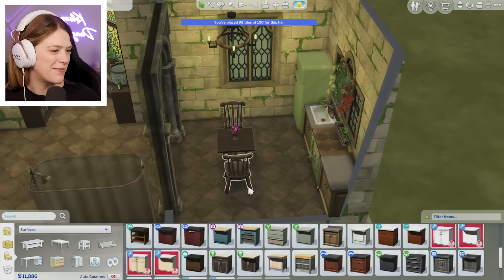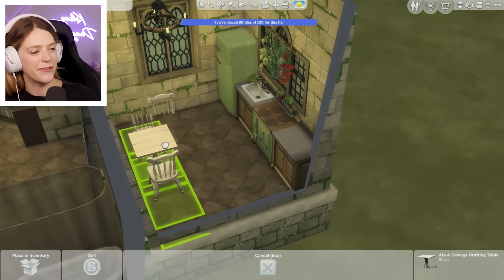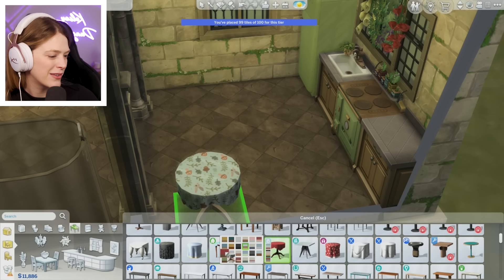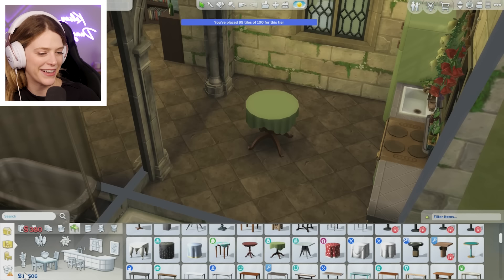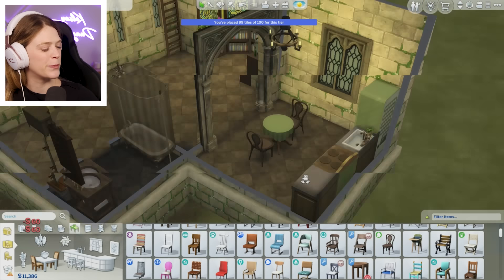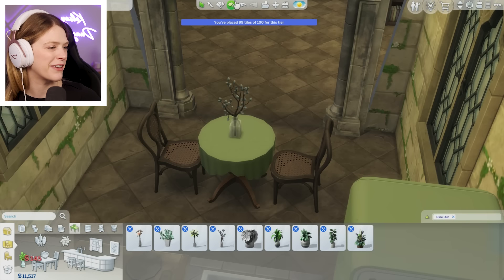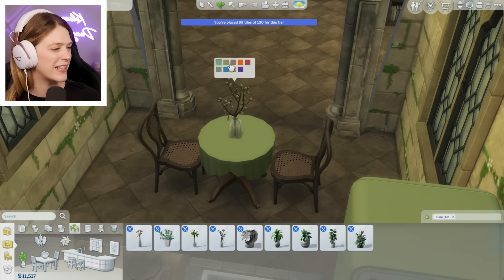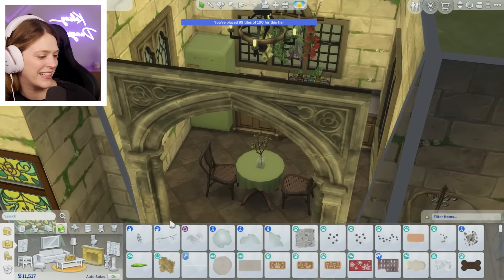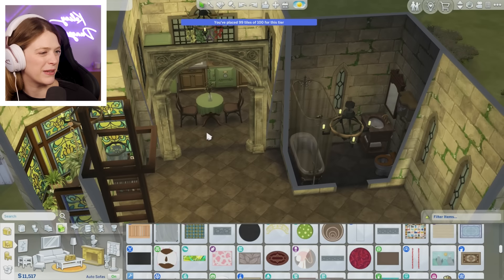Now we can go on to the kitchen. She's not going to use it, but I would love nothing more than to upgrade these countertops — they're just not it, she deserves better. We can make that happen today. We could do these ones with Realm of Magic, or we could do the classic ones. These classic ones are just always so good with everything that I can't not do them. Look how nice that looks now — so much better. Part of me wants to see if I can find something I like better for the tables and chairs. Like a little green, put a little tablecloth on it, make it fancy. I think I like that — it feels a little witchy but still like it could exist in a castle.